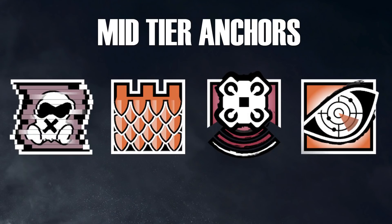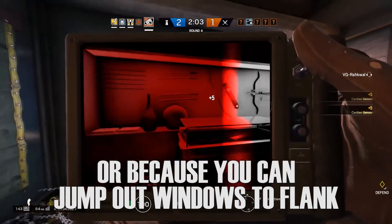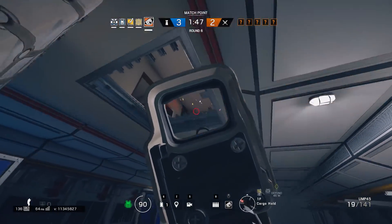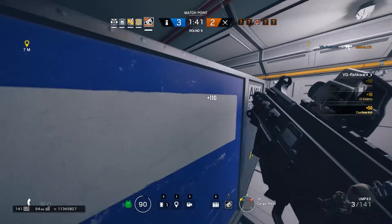The next one is Pulse. This one was a little weird to classify because there are a lot of objectives where people try to stay on site as Pulse because you can see through the floor, but realistically he is much better as a roamer. He's a fast operator with a gadget that scans people through walls, so you really don't need him on the objective site as you'll know when they're pushing well before his scanner even lets you know.